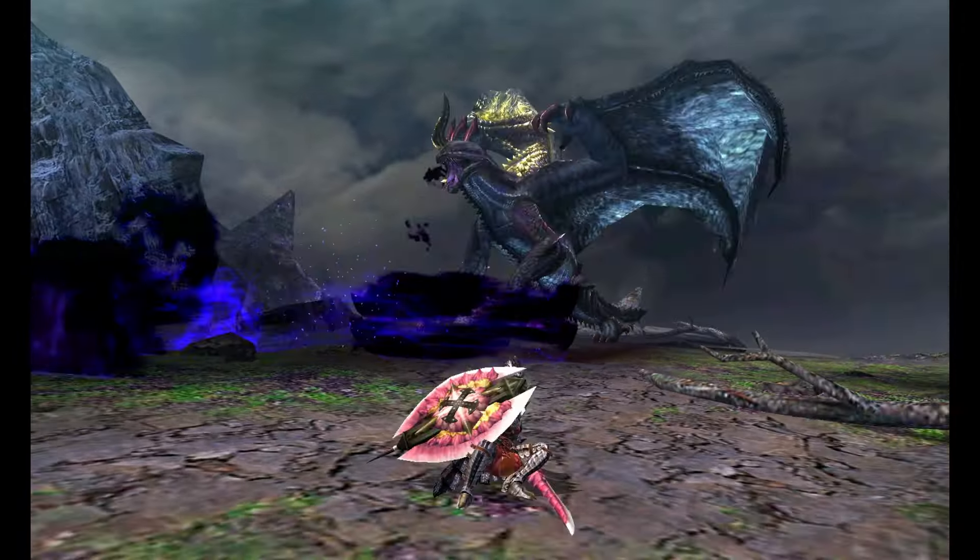Title Update 3 introduced Chaotic Gore Magala to the game. He's been updated for Sunbreak with a lot of Gore and Shagaru's new additions, but he's quite like how he was in 4 Ultimate, mixing them up quite a lot. One of his favourite things to do is spin around into a projectile attack or create explosions. When Gore and Shagaru spin it means they're about to hip check you, but Chaotic will deliberately mislead you sometimes. His frenzy wave spreads out in a V-shape rather than a straight line, and he will deliberately mistime certain attacks to throw you off.